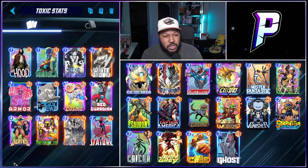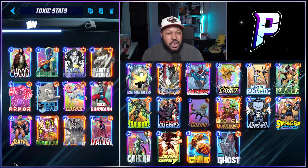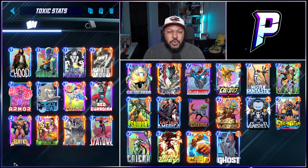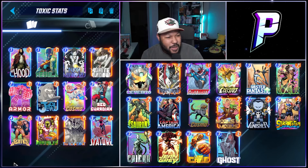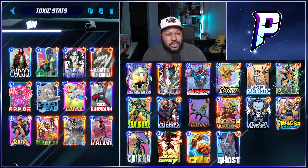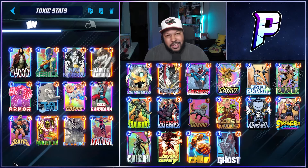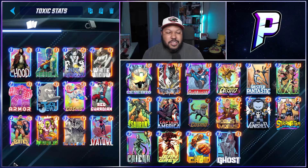Here is the deck: we have Hood, Nebula, Niko, White Widow, Armor, Jeff, Cosmo, Red Guardian, Sentry, Annihilus, Black Bolt, and Stature. This deck is by Ika. The core idea is Hood and Sentry producing the Void, with Annihilus moving all that stuff over, and White Widow giving them a Widow's Kiss on the other side as negative power.